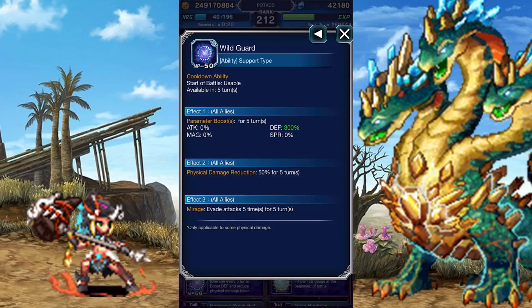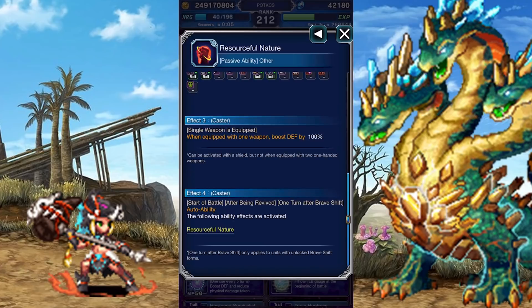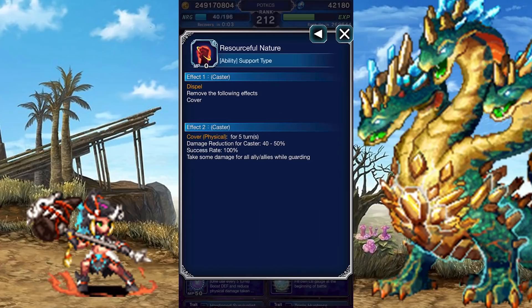Wild Guard boosts the team's defense by 200%, gives them a 50% physical mitigation buff, and lets them evade 5 attacks. Onto passives: with her Trustmaster Reward or Super Trustmaster Reward equipped, she gains resistance to stop, resistance to select ailments for more resistance overall, additional equipment defense when carrying a single weapon, and the automatic ability that dispels any cover buffs and then activates a weak physical cover.